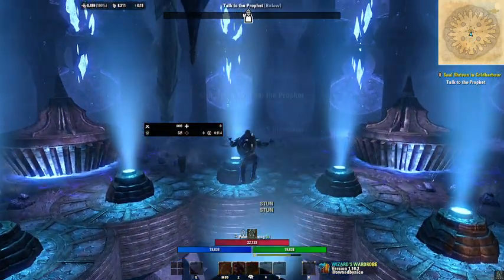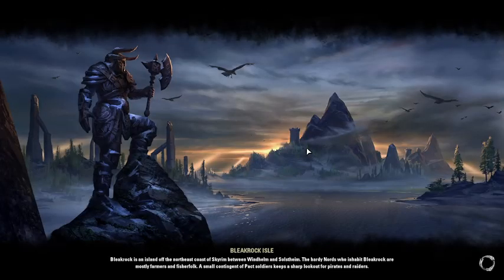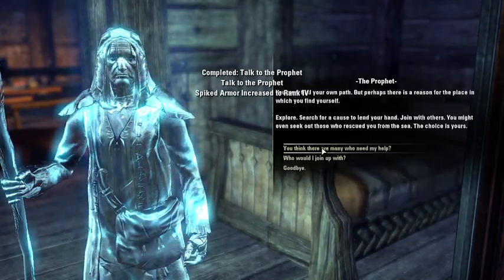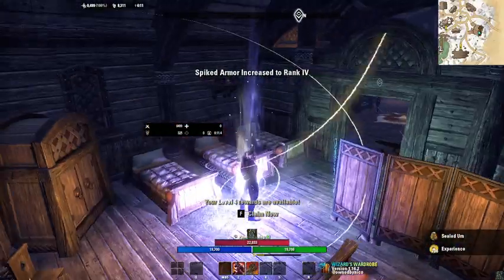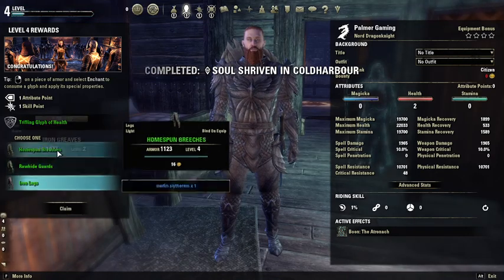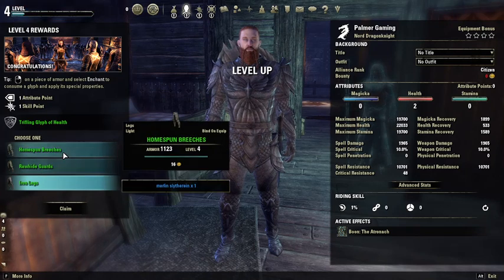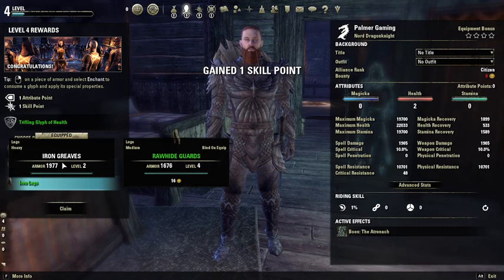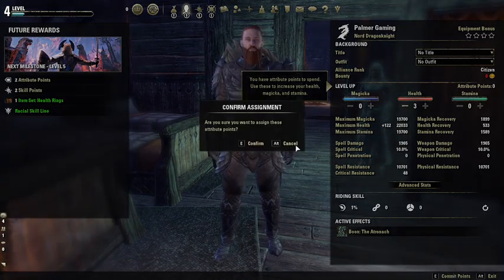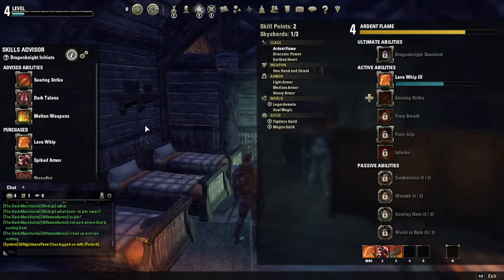Hurry — we must go now! This is bringing us through to a different area, which is where the main story is gonna take place for my alliance — it's gonna be different for everybody. You get to complete that quest and then say goodbye to him — that is the end of the first little story quest for this area. I'm gonna take the Iron armor for my tank build. If you're Magicka you're gonna want Light, and if you're doing a Stamina build you're gonna want Medium. Then I shall see you guys on the next one — thanks for watching.